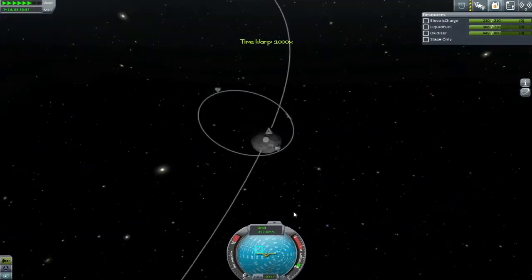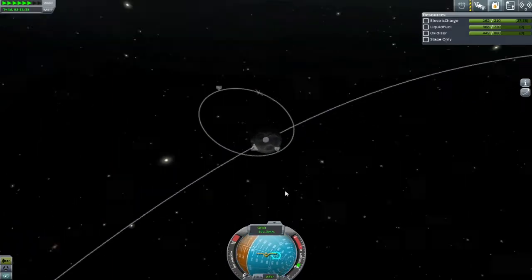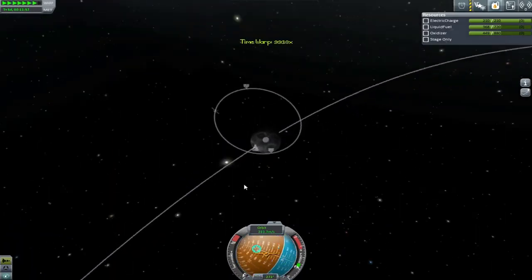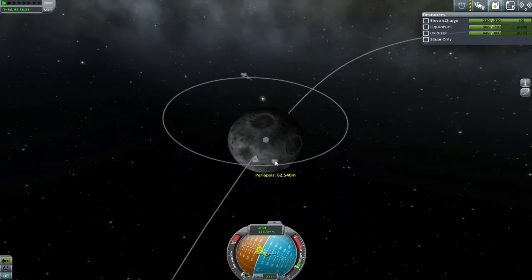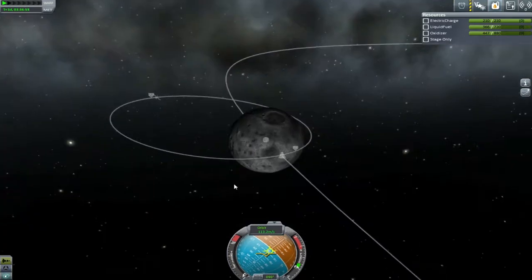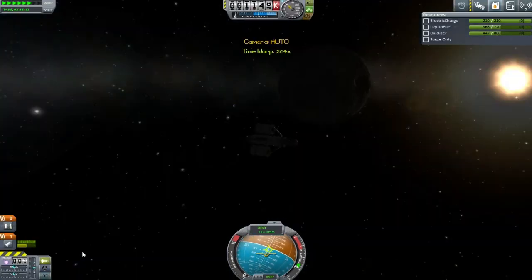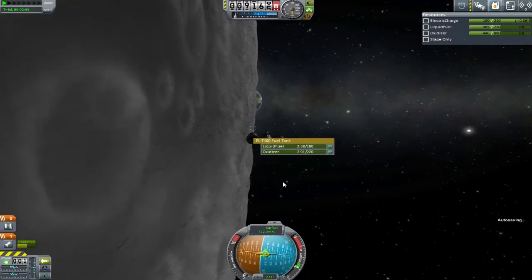We need to time warp our way around and make sure that those guys are in the light before we land, because night landings are so awkward. With everything lining up, I just bring my periapsis into an appropriate place to be able to make this landing. I try to keep it below 10 kilometres but above the treacherous 5 kilometres — the height of all the mountains on the moon. That is quite something to watch out for, so be aware. I wait until we drift over the top of them before I start boosting.